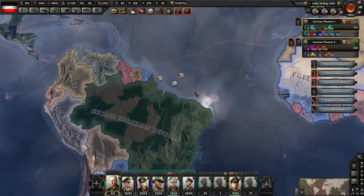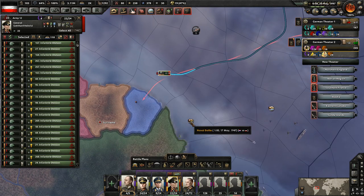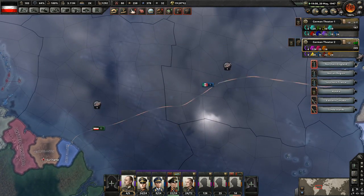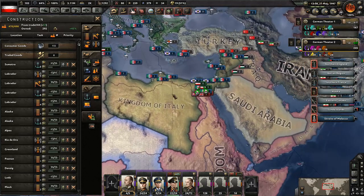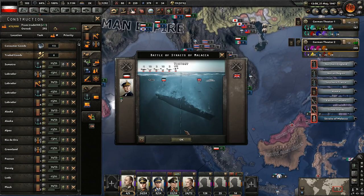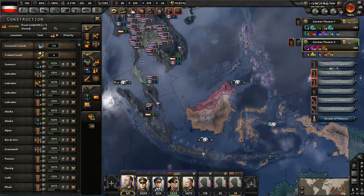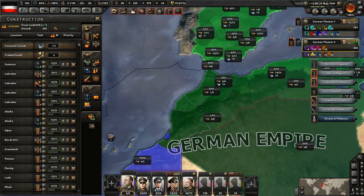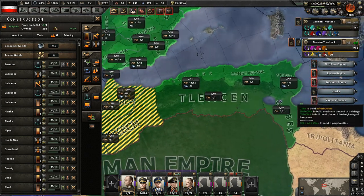It looks like they failed again — damn it, man. I don't know how we're going to get in here. We can give them two more divisions, but I don't think it's a matter of the number of troops they have. We'll deal with this here just so it gives us a victory, but without air support — if I can get my navy over there to help, maybe? We're getting our asses handed to us over there. They are massive losses. So I'm just going to build infrastructure up somewhere — doesn't really matter where. We'll build up here in North Africa, get up to like level five across many of these regions here.